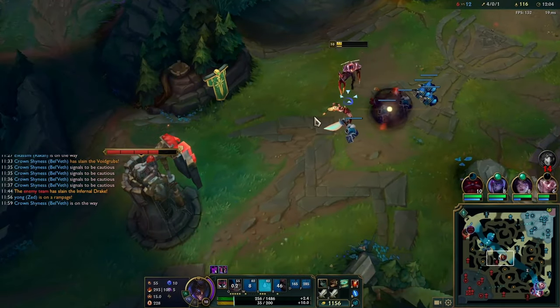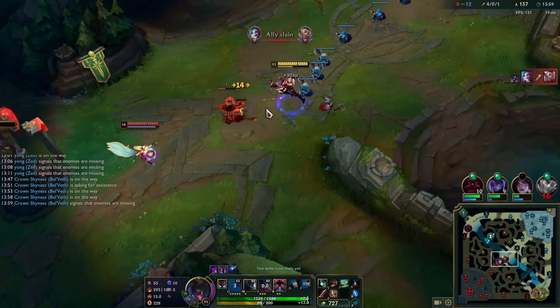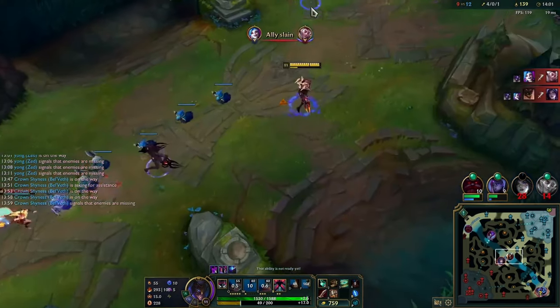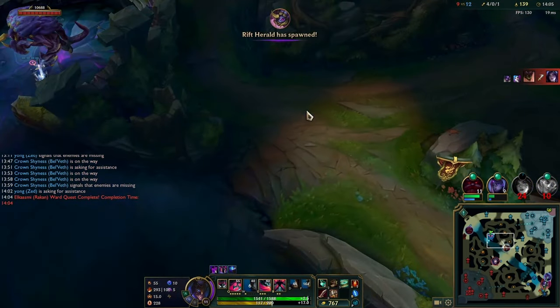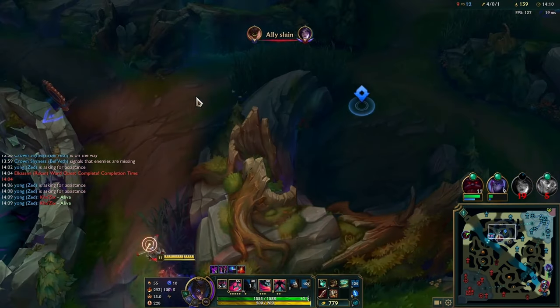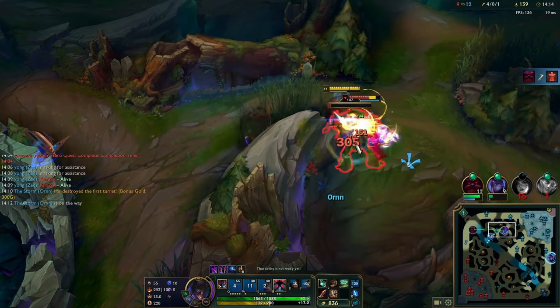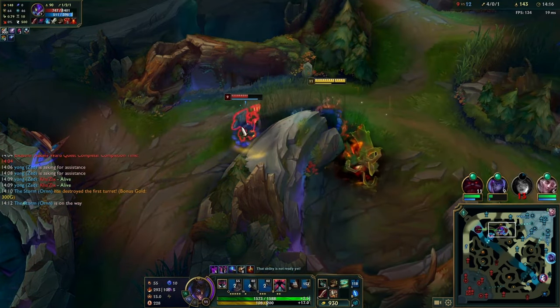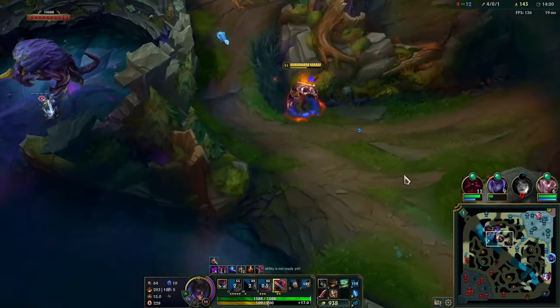Kha'Zix is bot, so we know we can hit the tower and get a plating or two. As I'm pushing, I see Kha'Zix on the Hextech gate — he's probably taking red again, kind of deja vu. I just W, E, Q, take the red buff first to make sure we secure that and he doesn't get too much XP, then use my Qs on him after his E.